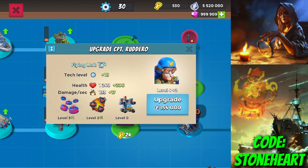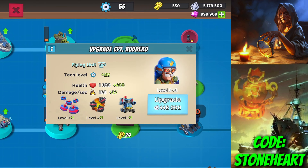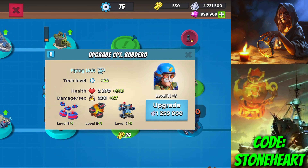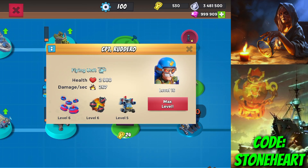Upgrade-wise, it's not that expensive at the beginning, but once it gets to a few levels it gets pricey — about the same to upgrade as Sparky. At max level, his health is about the same as Kavan and his damage is like Brick, so you probably won't be using him for those raw stats.